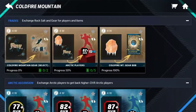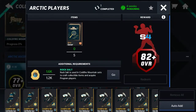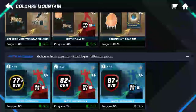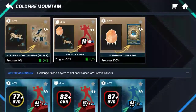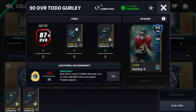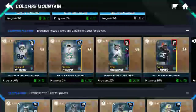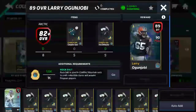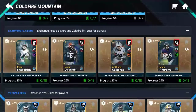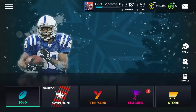I already completed this - I had like 2,000 or something rock salt but I spent it, so that's unfortunate. You guys are probably gonna need this stuff for these 90 overalls and maybe these 89s. These are pretty simple to get and you can get them really fast if you want.